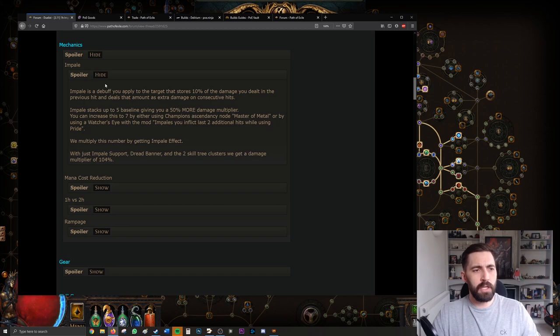The guide explains Impale in more detail: you hit the enemy 1, 2, 3, 4, 5 times and you're dealing 50% more damage on the fifth stack. Your initial hit is weaker but damage grows progressively. Combined with Dread Banner and impale support gems, the total accumulates to about 104% extra damage, which is fantastic.